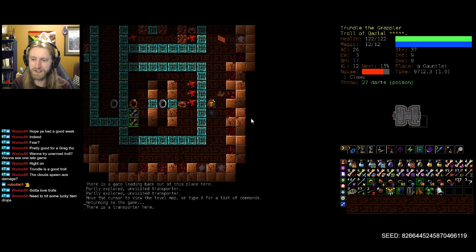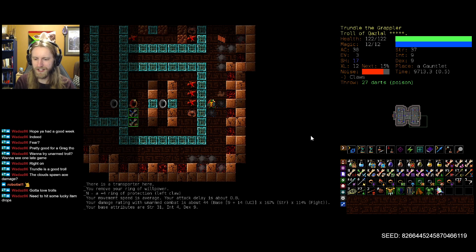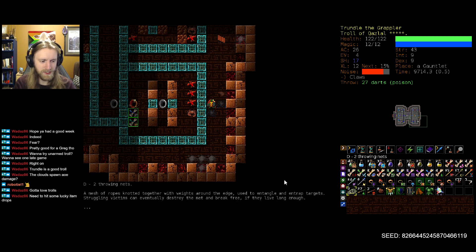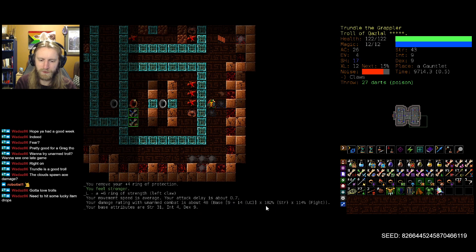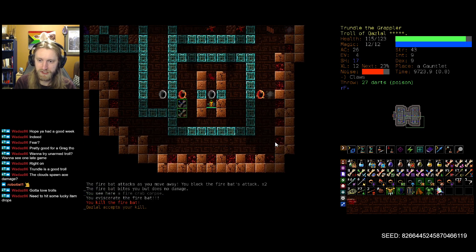I hate how doable this all seems, because I'm very concerned that I'm overlooking something incredibly obvious. I guess we don't need willpower, so let's swap out of willpower into just slightly more AC. I could go more strength. Unarmed combat is about 44, it's 167% scaling off of strength. If I get another 6 strength, I go up another 4 damage — 182% versus 4 AC. Doesn't seem horrible.